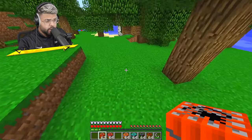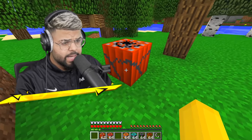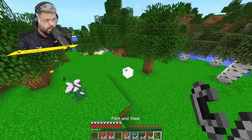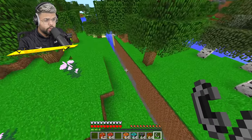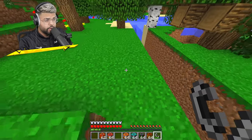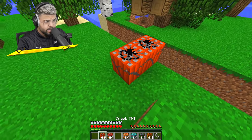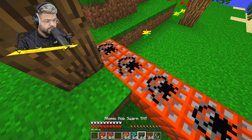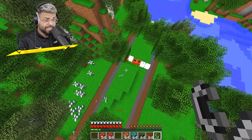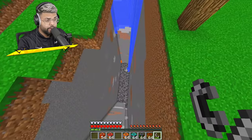Right now I have the crack TNT, and as you can see it has a little crack on it. I'm guessing it's actually gonna make a crack in the ground. Let's light this bad boy up - oh my god, it literally made a crack in the ground! That is pretty epic, and we're getting a few steps closer to destroying Minecraft. Let me place down a few more and see what happens.